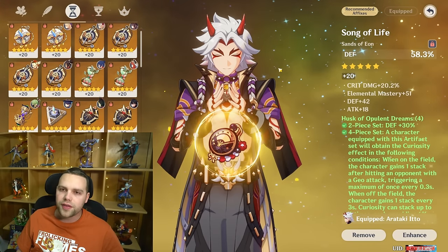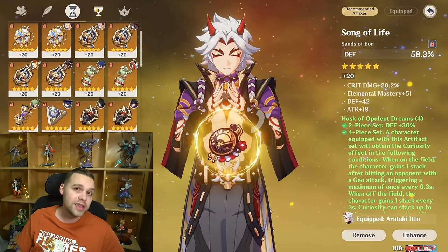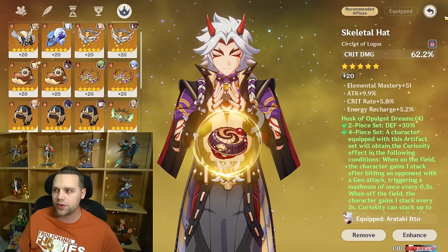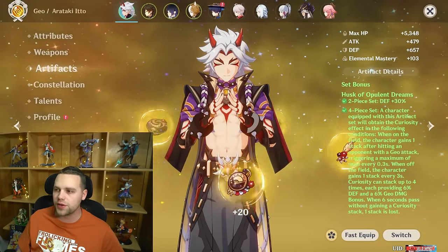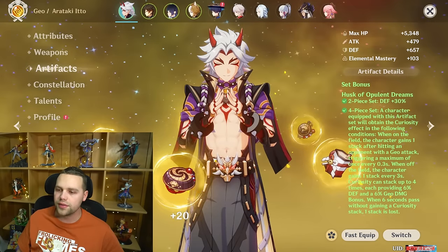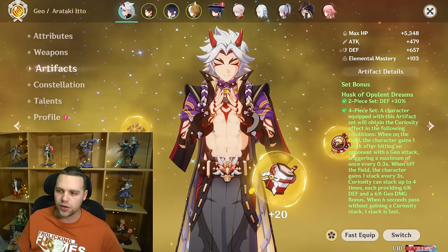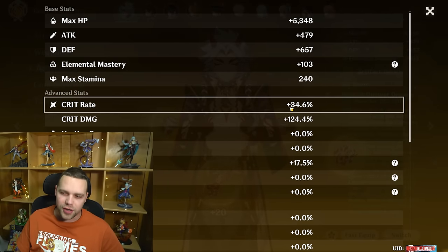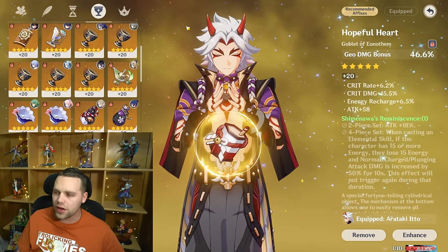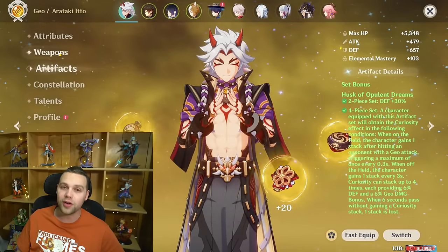For artifacts, he needs around 130-135 ER, so you don't quite need an ER Sands, but if your build has absolutely no ER you might consider it — otherwise go for a DEF Sands. Geo DMG Bonus is always the right choice for the goblet, unless you're playing with three or fewer in teams, then you could go DEF. Crit DMG or Crit Rate circlet, whatever gets you to that 1:2 ratio. The only set worth using is Husk of Opulent Dreams, which is fortunately available in the strongbox. My Itto stats are not as good as they could be — 190-196 crit value, not a crazy amount of defense. Some ER here and there. He's based on raw stats, so if he were as well-built as my Raiden he would be performing a lot better.